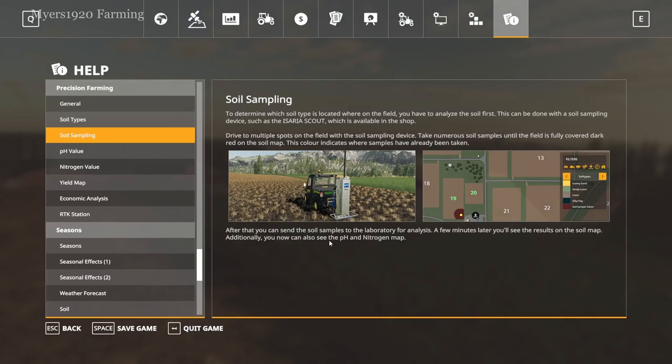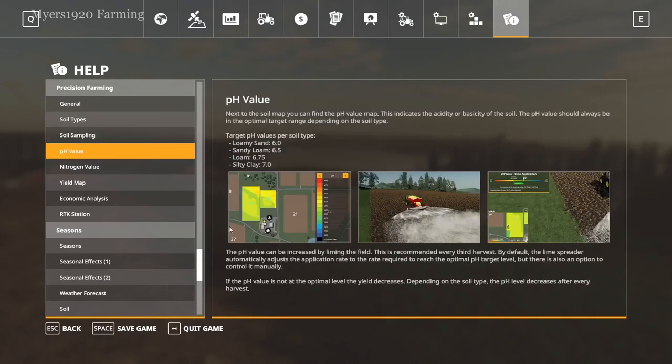Here's the pH value — to increase the acidity you have to apply lime, which we already kind of know from spreading lime in the base game, but now this mod explains to you why you do it. You can apply the pH level a little differently: you can do it manually, putting as much on the field as you want, or set the spreader to automatically spread the appropriate amount for the soil type on each area, even though the field has different types of soil.